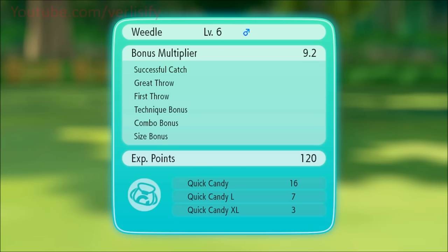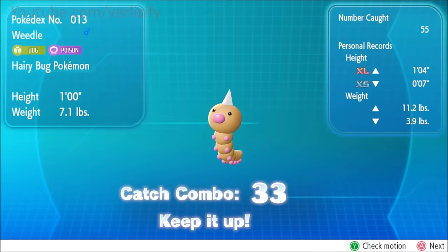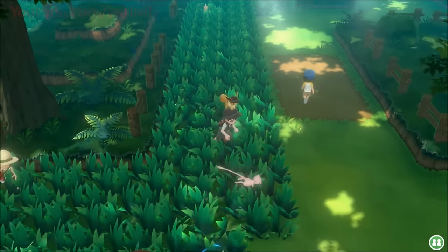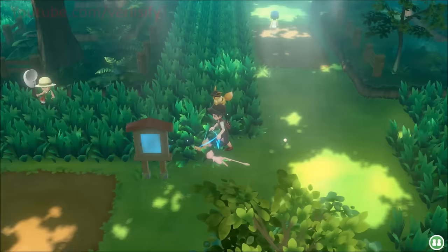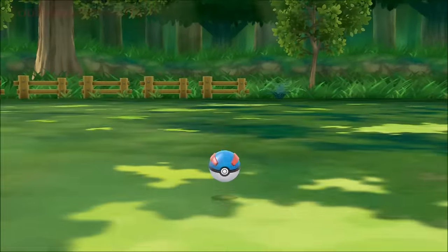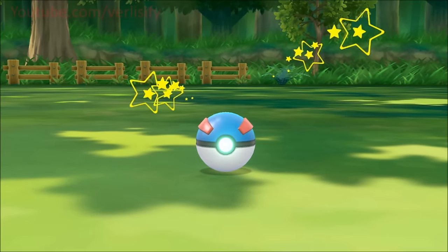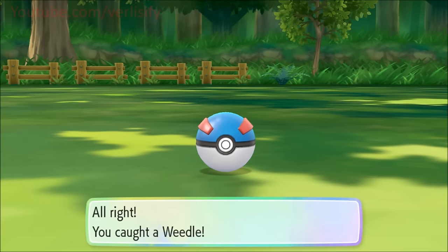Now for the benefits: you get more experience during a combo, and the combo bonus keeps growing. With an excellent throw and other bonuses, you might get three and a half to four times experience even on a low combo, and it grows from there. You also have a higher chance of getting items and candies when on a catch combo.